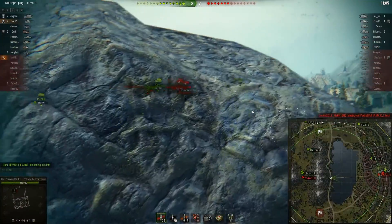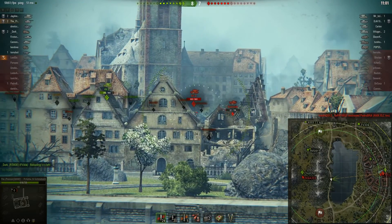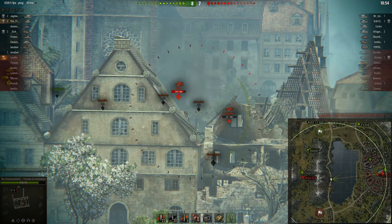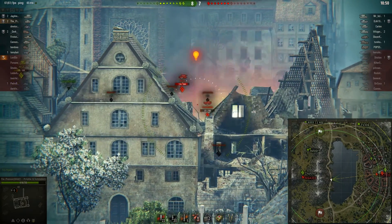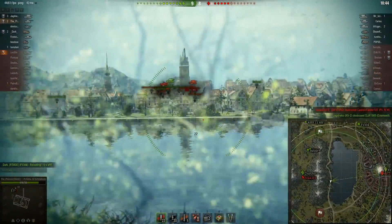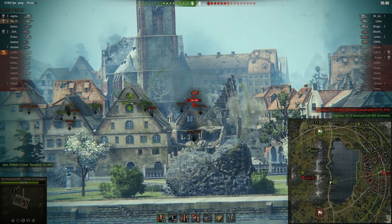Take a look at the minimap and the enemy roster. The enemies have 4 tanks left — two spotted in the valley on the 2-line and two spotted in the middle. So he is pretty safe here. He got spotted for a moment; that's probably the artillery, which is likely on the K5 position.